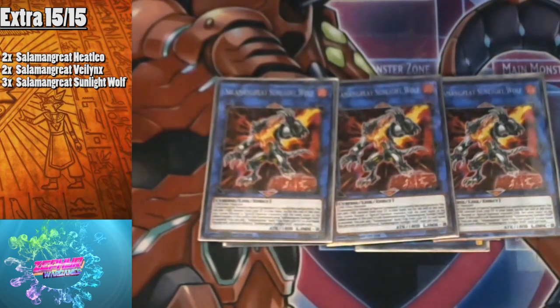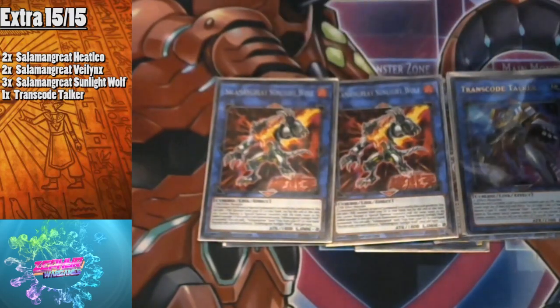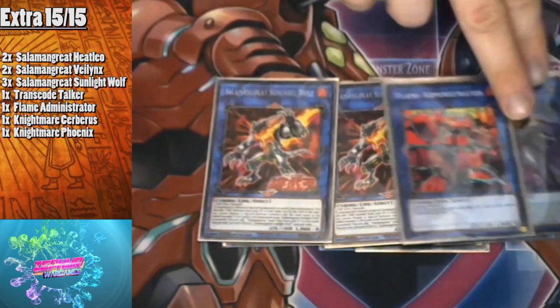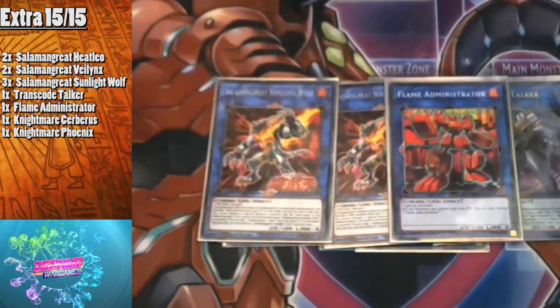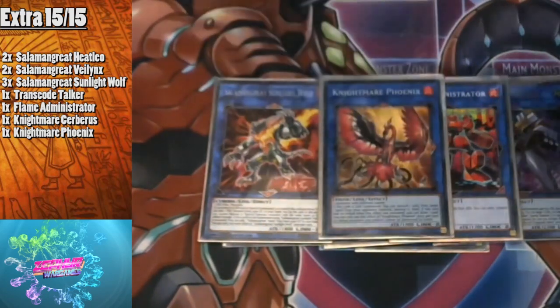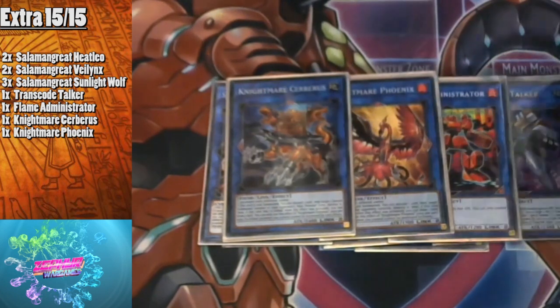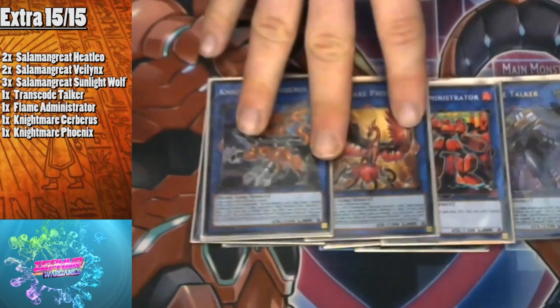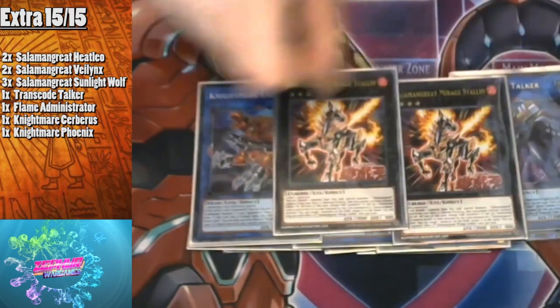We play one Transcode Talker to help in some combos recovering monsters, one Flame Administrator to help go into Heatleo giving additional attacks for OTKs, and two Nightmare Phoenix which is additionally useful here since it's a FIRE monster.